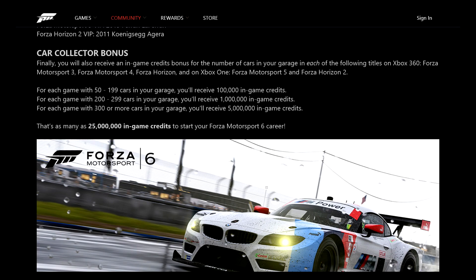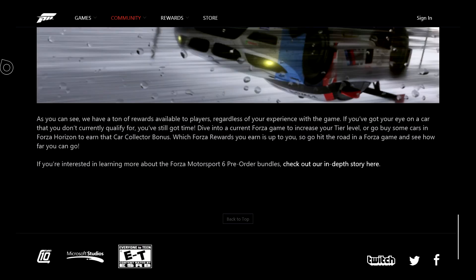Now here's where you can really build up credits. This applies to Forza Motorsport 3, 4, Forza Horizon, Forza Motorsport 5, and Forza Horizon 2. For each game where you have 50 to 199 cars you get 100,000 credits. For each game where you have 200 to 299 cars you get one million credits. And for each game where you have 300 or more cars you get five million credits. Across all five games you could potentially start with up to 25 million credits, which will let you buy a lot right out of the gate and limit that credit grind.